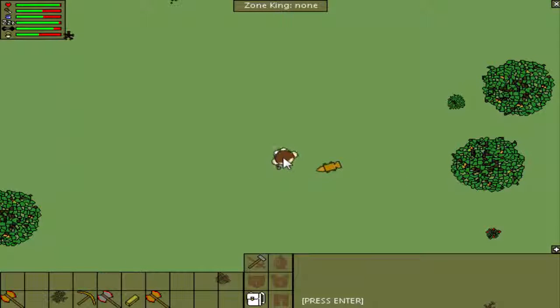Then just go up to your anvil, wield your hammer, and craft it into a backpack. To wear it you just click it. Now you can see my guy is wearing a backpack and I have twice the amount of inventory space — this is really useful for mining and all that.